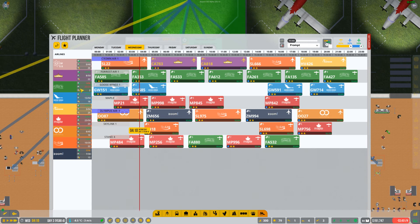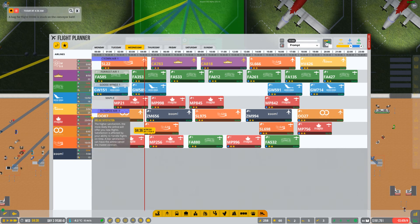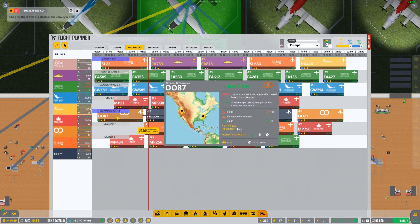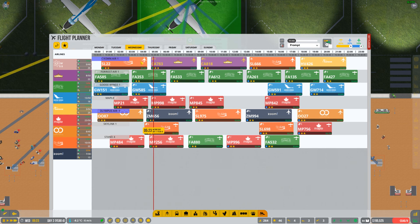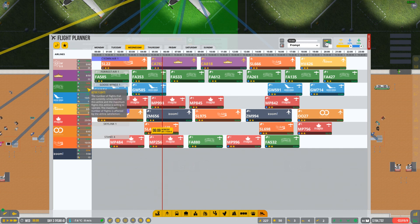Let's see if that boosted us. We're still maintaining 14% with Forest Air — our approval is holding steady. Crown Air is back up to 100, Goose Wings at 99, Havana is good — though we only have one flight with them later today. We have $192,000 and it seems like we're just steady staying at 14. What do I have to do to please them? We've got all their flights maximized and it still isn't working.